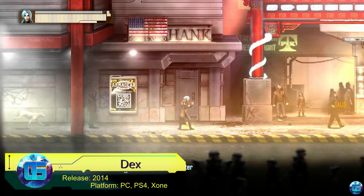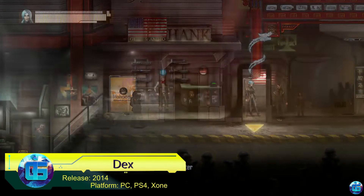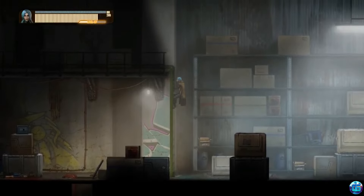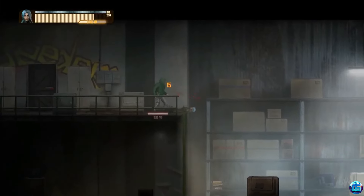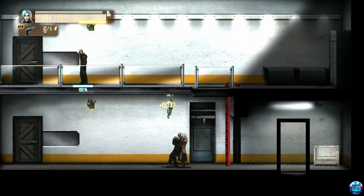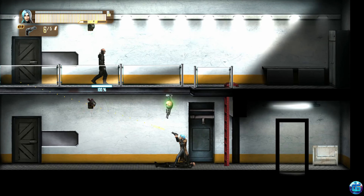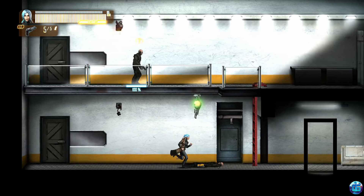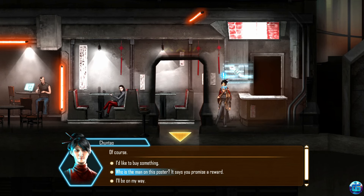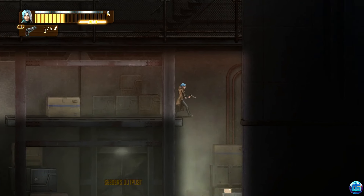Dex is a cyberpunk-themed platformer, blending classic 2D platforming with RPG elements inspired by Deus Ex. The game's narrative centers around a girl named Dex, who possesses unique hacking abilities, allowing her to dive into cyberspace without external devices. This ability attracts the attention of powerful corporations, leading to a gripping story filled with choices and consequences. Gameplay involves exploring a vast, open city.